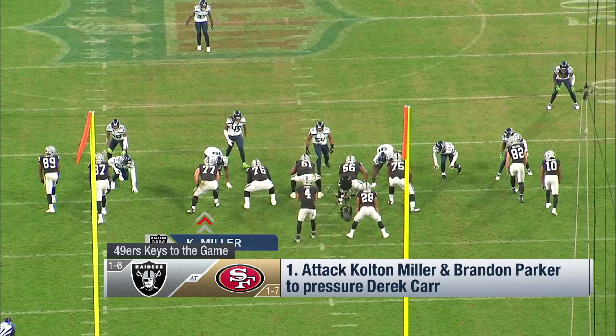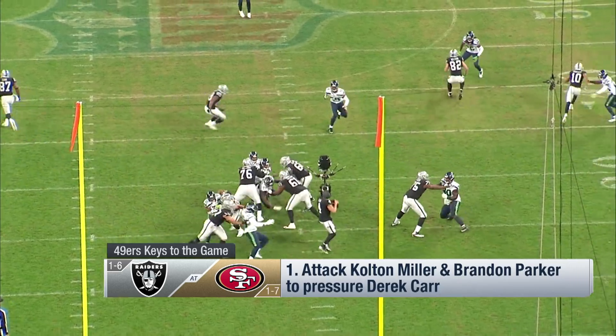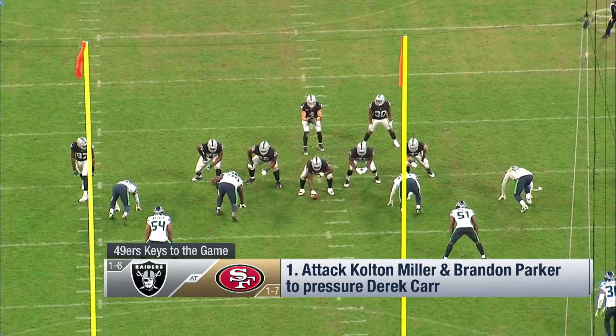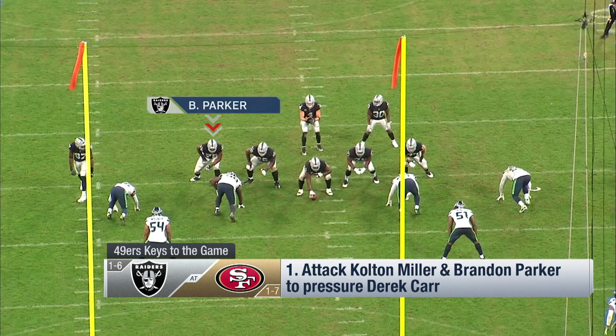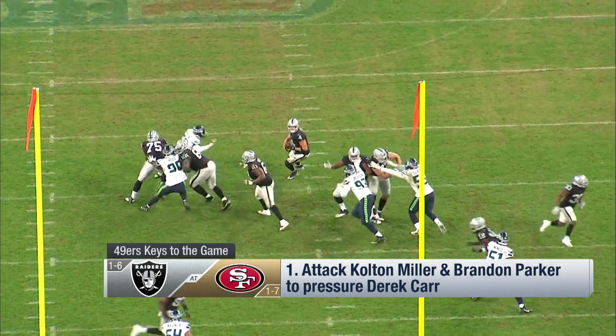Here on the left side, the rookie Miller gets beat by quickness to the outside. I think he can also beat him with strength and a bull rush. The other tackle Parker — again, watch him — heavy-footed guy, not quick-footed. Can be beaten by speed and quickness to pressure Carr.